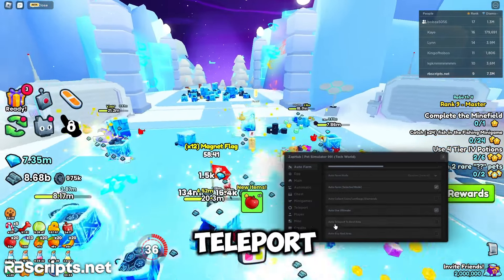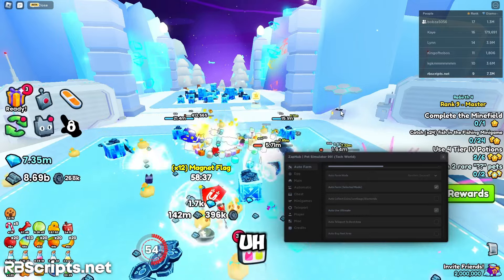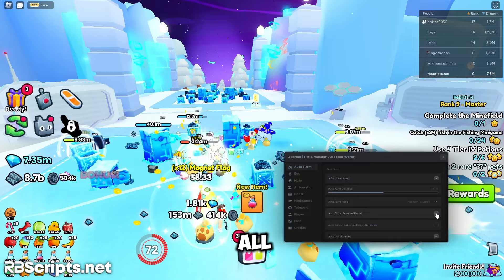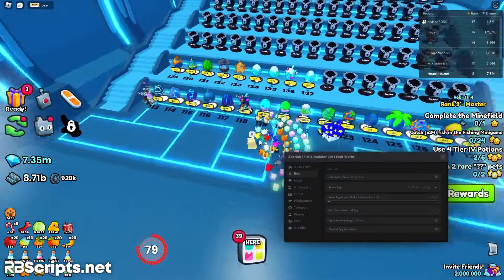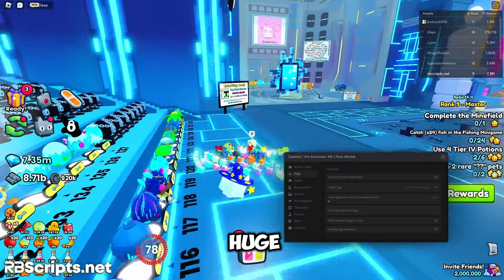It can automatically do everything for you — you can use auto teleport to the base area or use the auto buy next area feature. That's all for the auto farm. Let's go to the egg tab and teleport to the egg center.